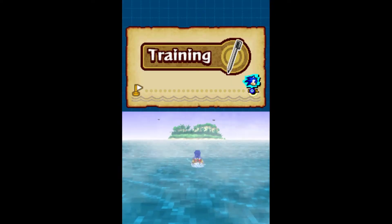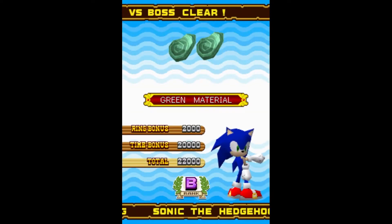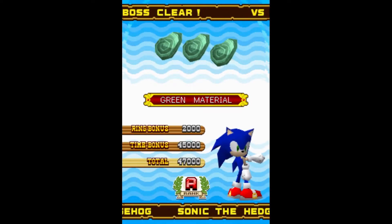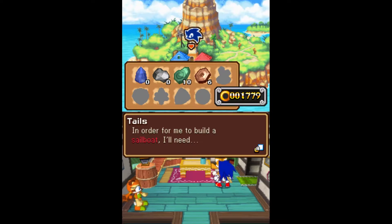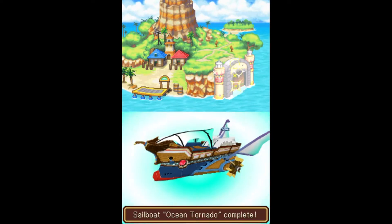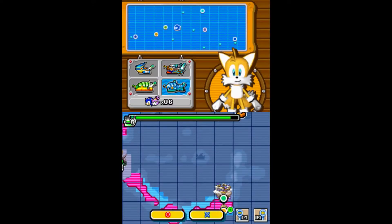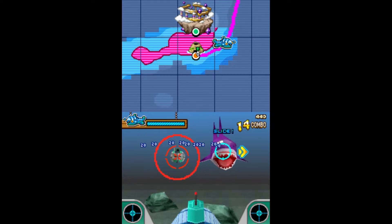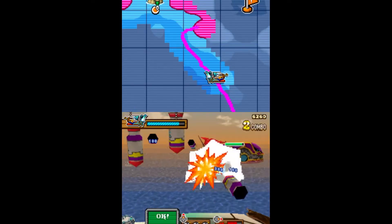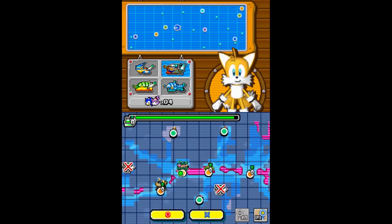Each main island consists of two levels and a boss, where you're rewarded materials after each stage. The higher grade you get, the more materials you'll receive. Chart your course to the next island, collect more materials, give those materials to Tails, who crafts better vehicles like ships, hovercrafts, and submarines, which will allow you to explore more of the map. All come with their own touchscreen minigames you have to play while you travel. They're pretty monotonous, but not completely horrible. And while all this might seem like padding, it does at least feel like you're on an adventure.